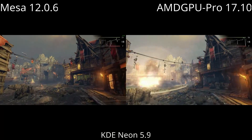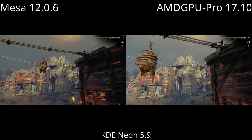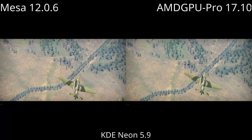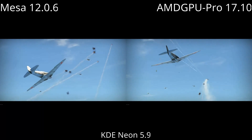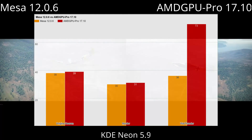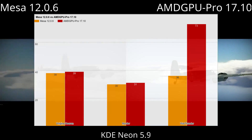In the benchmark we did last week, we put the AMD GPU Pro Driver 17.10 against the latest version of Mesa that comes with Ubuntu 16.04, which is Mesa 12.0.6. Now many of you viewers took to the comments to point out that Mesa 12.0.6 is not the latest version of Mesa, that all new games require the latest version of Mesa, which is apparently Mesa 17.x, and that Mesa 12.x is super, super old.